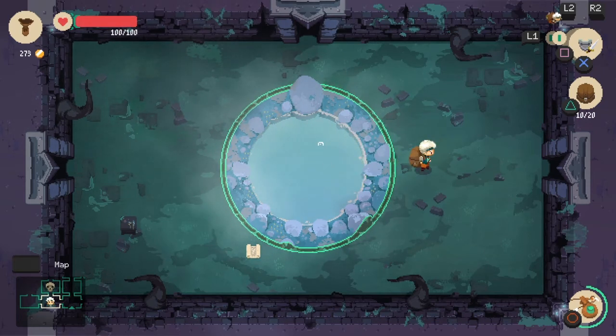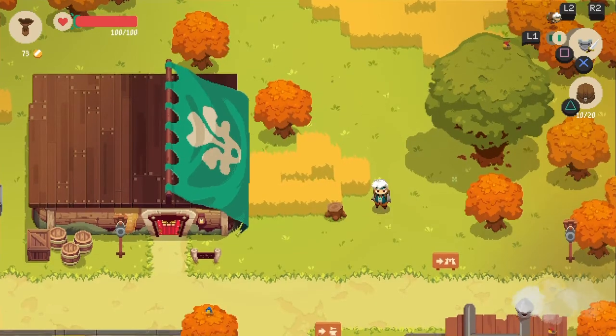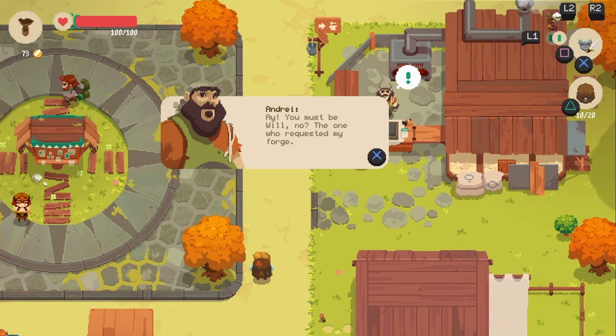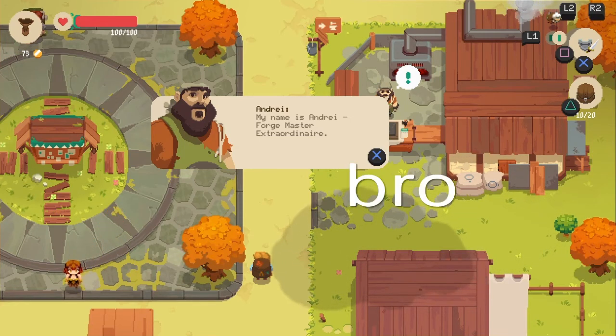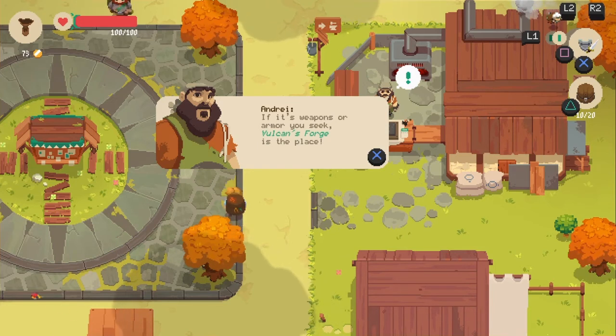We got some good stuff. I'm gonna cut to where we're back in town. Welcome back! Let's talk to this dude - I'm tired of my weapon. 'You must be the one who requested my forge.' My name is... you guys can come up with your own name, I'm gonna call him Andrew. Forge master extraordinaire!